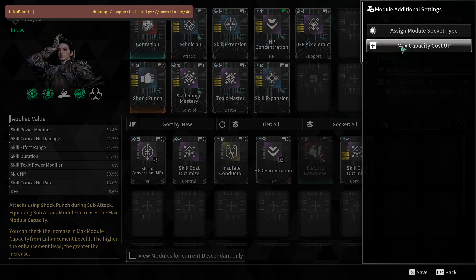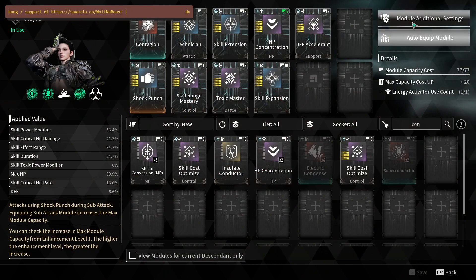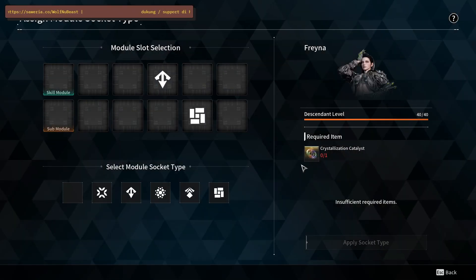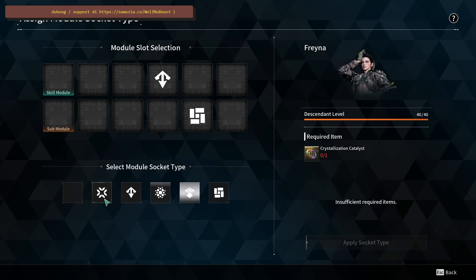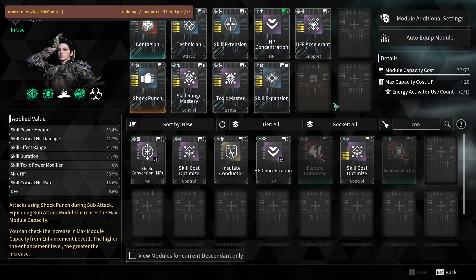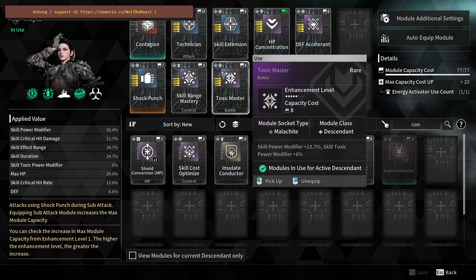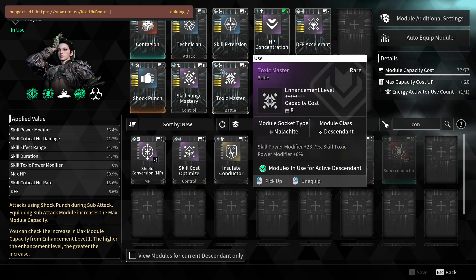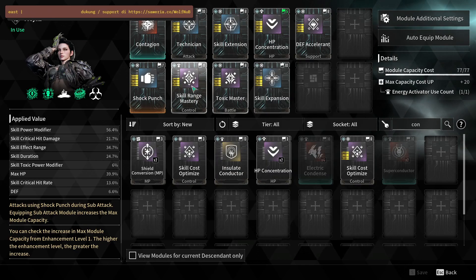If you have a lot of this crystalline catalyst, you can choose the module socket type on your module socket. But be careful — you have to check the socket type for each module that you want to use.